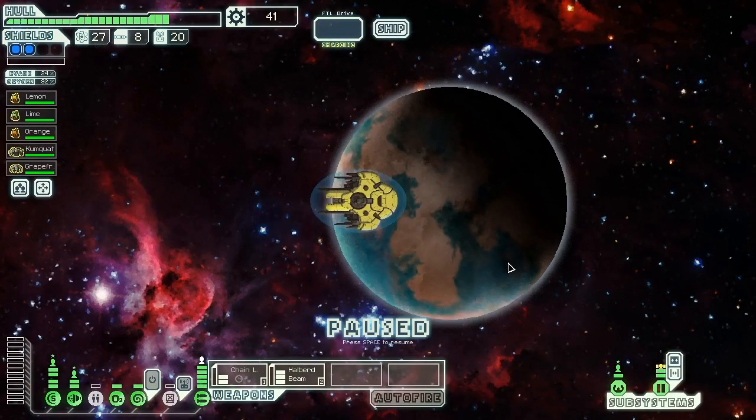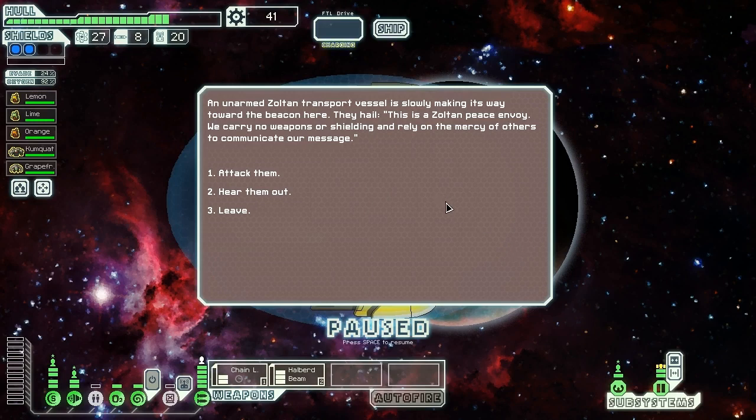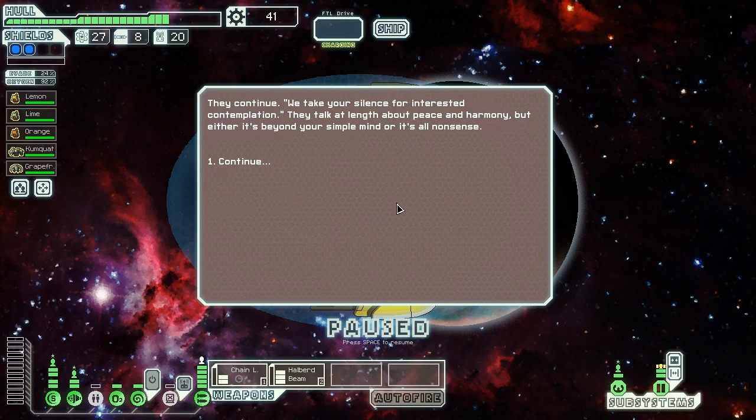An unarmed Zoltan transport vessel is slowly making its way towards the beacon. They hail, saying: 'This is a Zoltan peace envoy. We carry no weapons or shielding and rely on the mercy of others to communicate our message.' We found the Zoltan homeworld quest. They take our silence for interested contemplation, talking at length about peace and harmony — but either it's beyond our simple mind or it's all nonsense. We are slug pirates, after all.